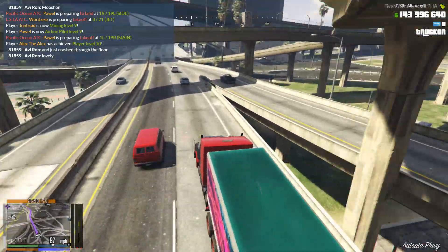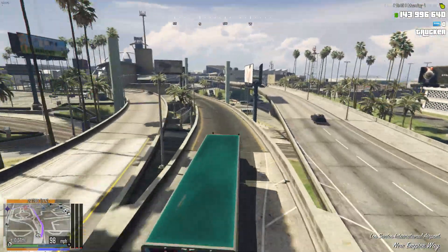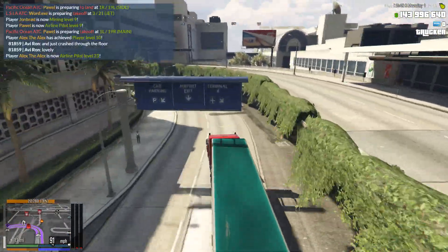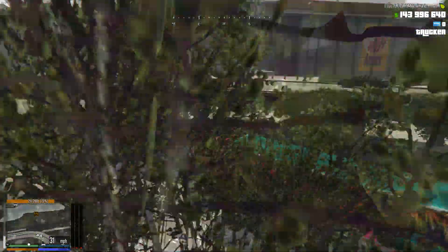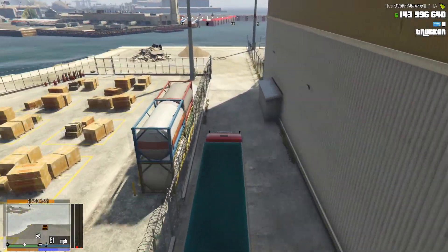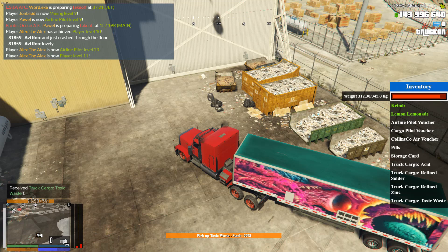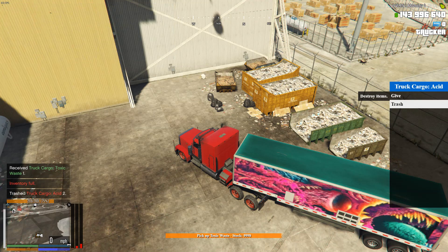As we come into Los Santos International, we need to head around to the left-hand side. The actual area where we pick up the toxic waste is hidden behind the buildings. Come around the side of the Fly US sign, go down this alleyway, and head into the right-hand parking area. There we go — now we need to grab all this toxic waste. I actually had some in my inventory already from a previous run, so I'm going to quickly trash that to make things easier.